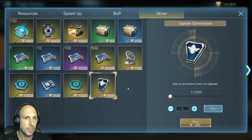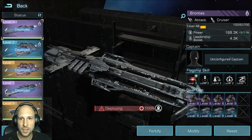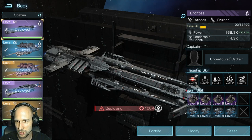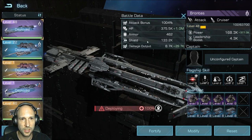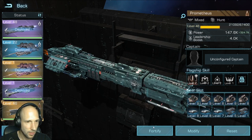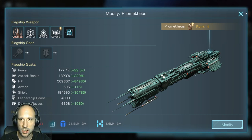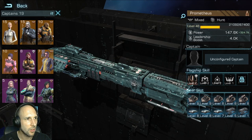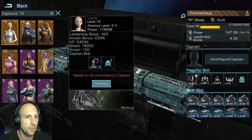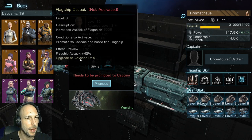I don't think 400 corium is too expensive. When you promote your crew member, you can assign them to a flagship. They also changed the flagship view — we now see power broken down into all its contributing components, plus leadership. If we assign a captain, we can't use that crew member in the crew setup anymore, but we can get some nice buffs from the captain role.